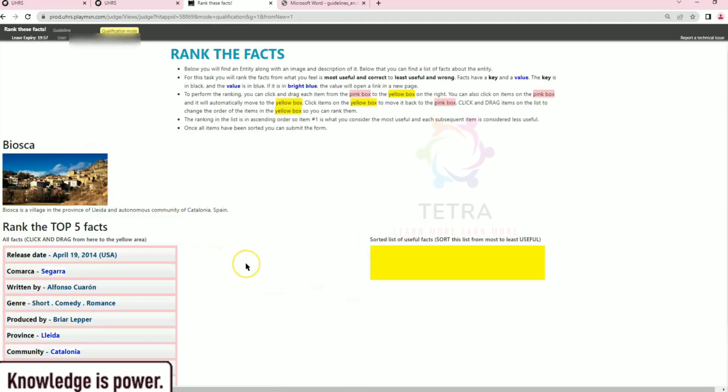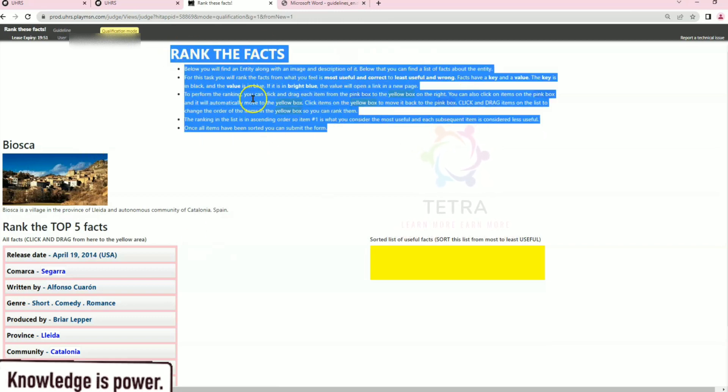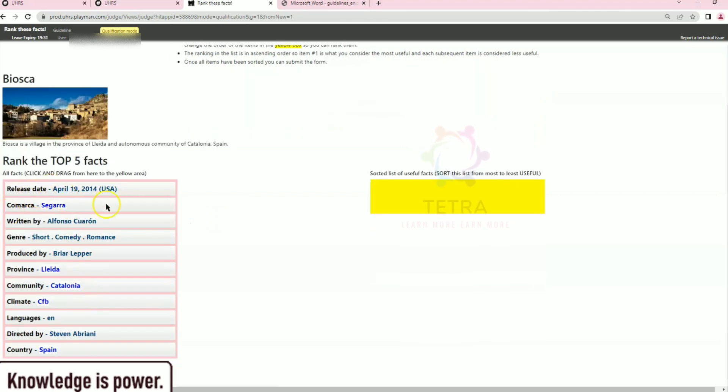As they said in the guidelines, the same interface applies. These are the instructions — this segment is the instruction segment. Here is the entity, and you can see the image of the entity, along with a little description. You must read this description because by the description you can differentiate between different entities. This is the pink box where all the facts are given.